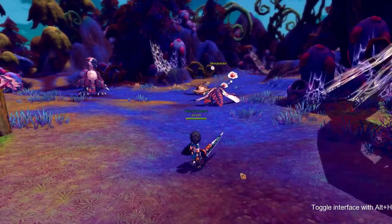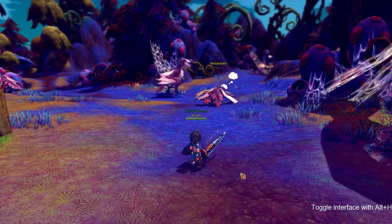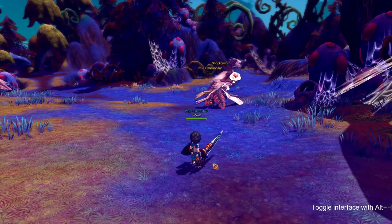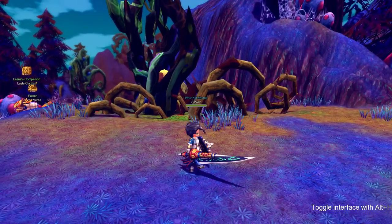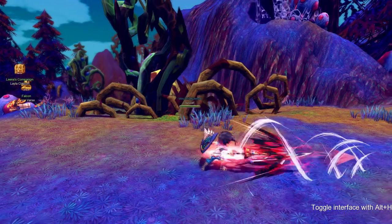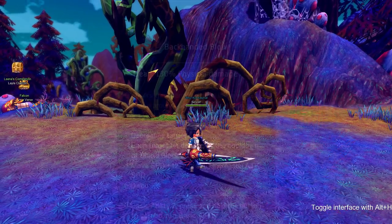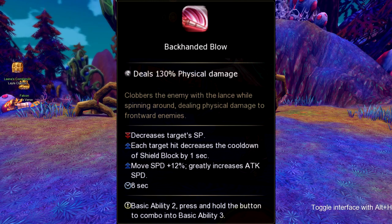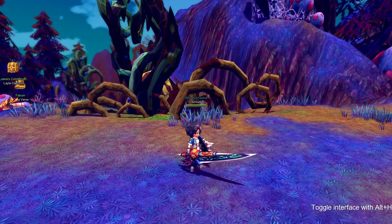Lance's Shield has some pretty interesting debuffs that you guys are going to probably really enjoy for PvP. The first and second attack only hit once, while the last attack hits three times. The first part of our basic is called Thrust, and Thrust decreases the target's SP and increases your attack speed for 6 seconds. The second part of our basic is called Backhanded Blow. Backhanded Blow decreases the target's SP and for each successful hit, it decreases your cooldown for Shield Block by 1 second, increases your movement speed by 12%, and greatly increases your attack speed for 8 seconds.